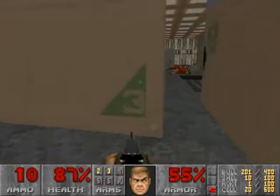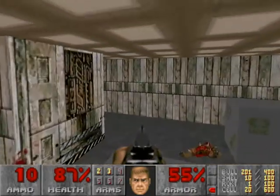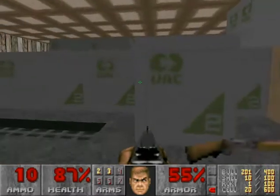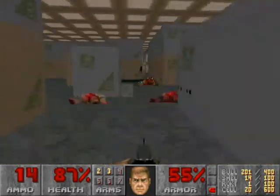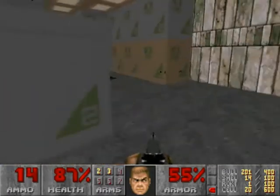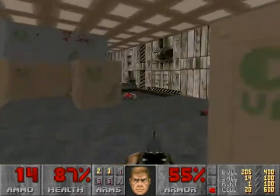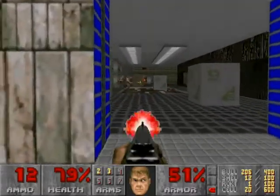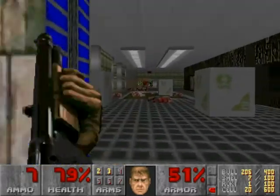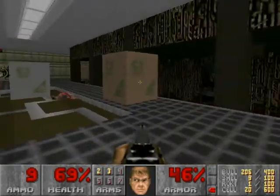I guess that box doesn't do anything. Usually when they have those little boxes there, from what I've come to realize, it's for you to jump up on these things, but this one doesn't seem to go anywhere. Got a shotgun — that's always good, always good to get extra ammo. I don't know how those boxes are being suspended there. I guess I'm supposed to use my imagination and assume there's some mechanical arm supporting them that we can't see, because this isn't a full true 3D engine — it's 2.5D.